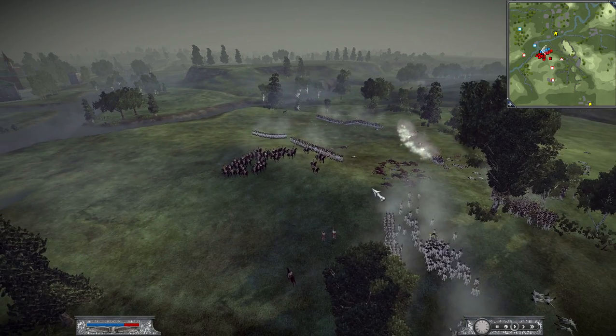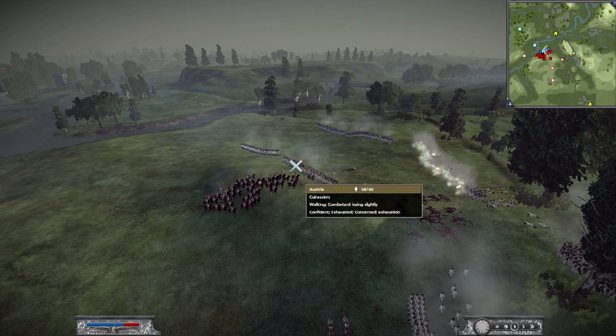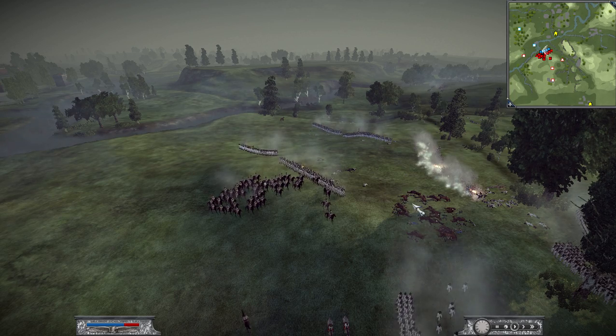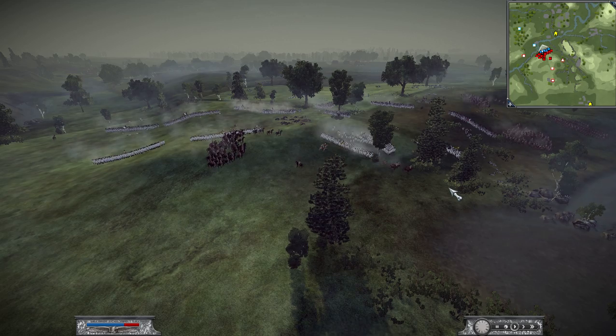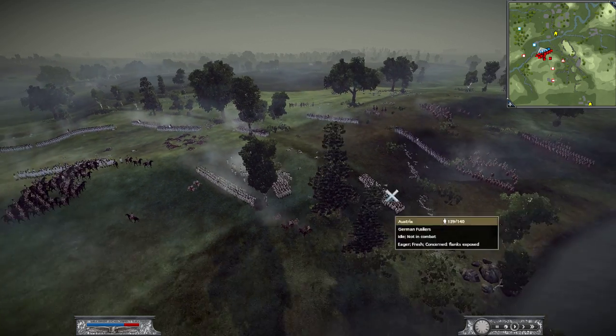He's trying to regroup, but his battalions can't pass through the area of influence of my battalion without major losses and breaking. So I'm actually being able to divide his forces in two and secure the summit of the hill, and bring my artillery forward.